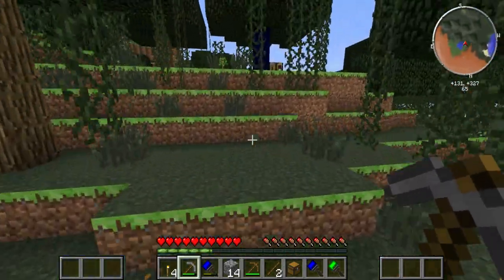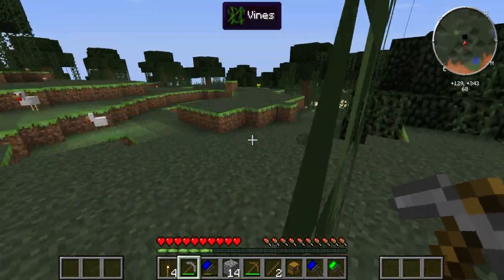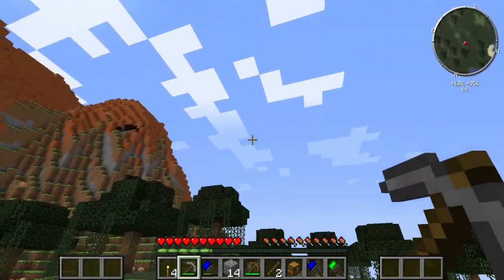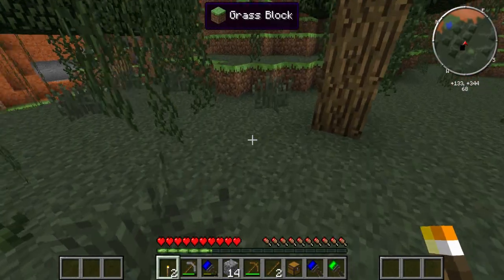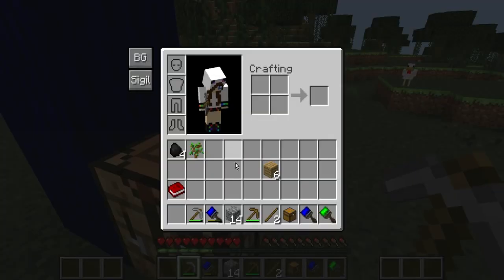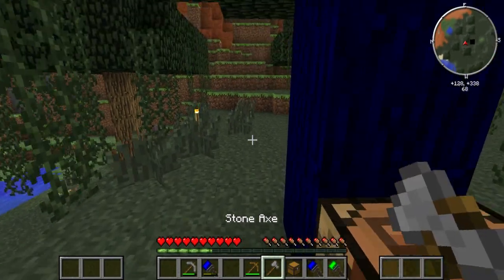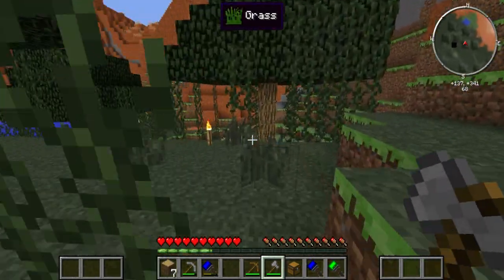I spawned in an alright place, I've spawned in better, but I think for the night we'll just stay here and I can move in the morning. Now I will show you the joys of the Timber Mod — chop down the bottom block and the whole tree comes down.